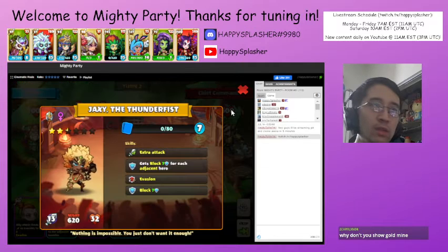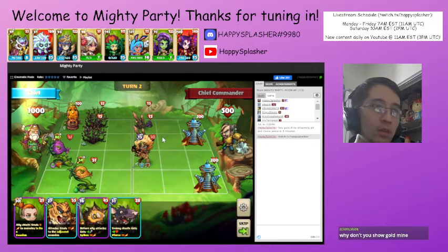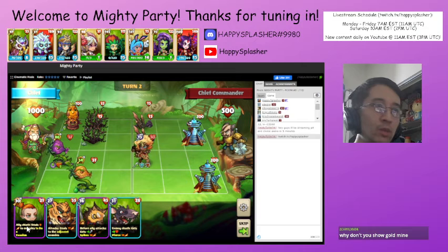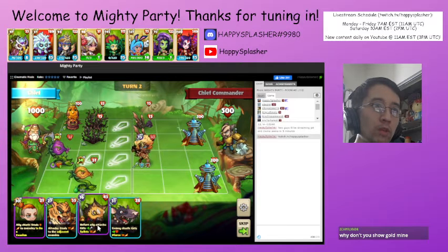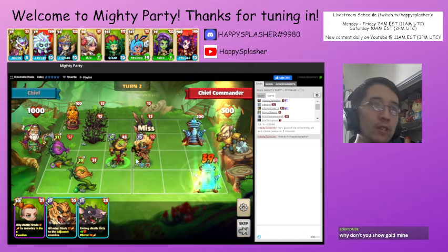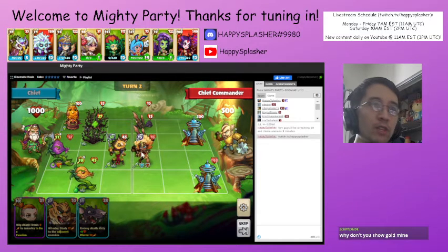So now we have to deal with this unit — it has evasion and block, and also has double attack as well, so that is kind of annoying. Spikes 18. Yeah, we have our unit with the spikes over here. So what's going to happen is this unit is going to get attacked and then the spikes would actually take care of this unit.